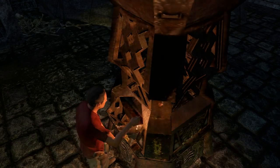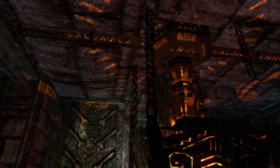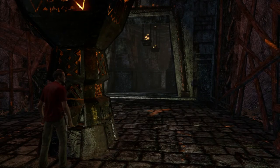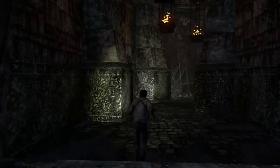Hey guys, what's up, welcome to another episode of my Uncharted let's play. In the last episode we discovered another brazier which opened a door that leads to a small puzzle based around symbols found in Drake's journal. So in this episode we'll be completing that puzzle, and upon completion we will be able to move deeper into the temple.